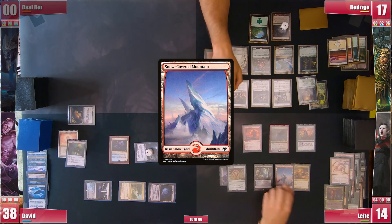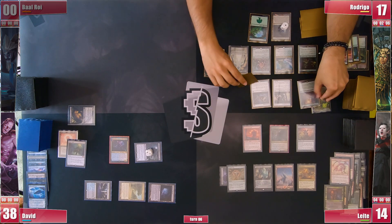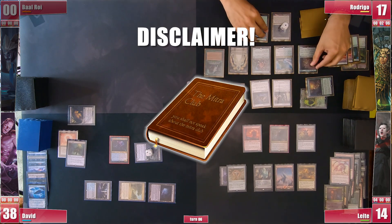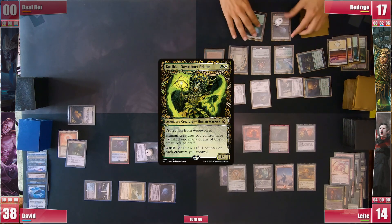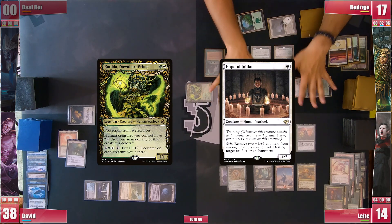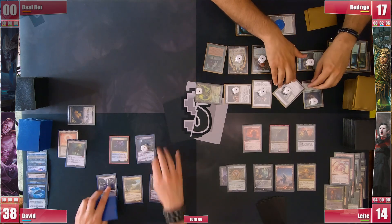He finally found a Mountain, but it arrived a turn too late. He passes and on his endstep Rodrigo joins the Mitra Club as he activates Catilda to put a +1/+1 counter on all his creatures. He does this with a Hopeful Initiate who was still summoning sick, but this thankfully doesn't change anything of the outcome of the game as you will soon see.